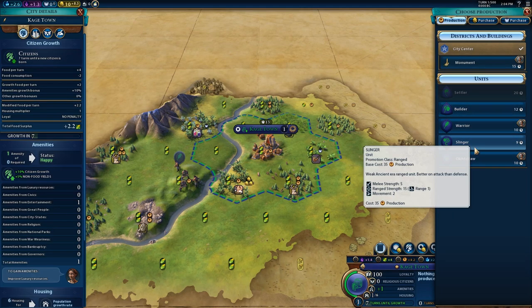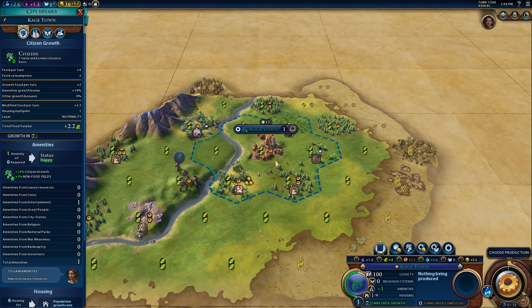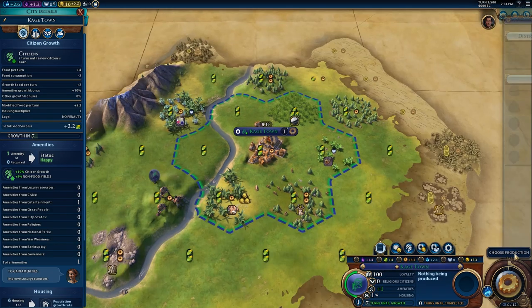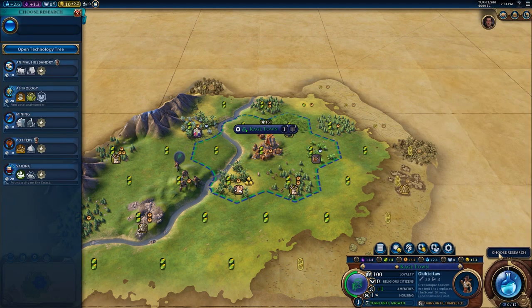My citizen's working here — that's two food, one production, and three gold. Is that gold really important? I think I want the extra production. If we move over here we'll lose three gold but we'll get two gears of production — I think I want to do that. That's shaving two turns off making our first scout unit. We're going to go ahead and make our first scout unit and choose research.